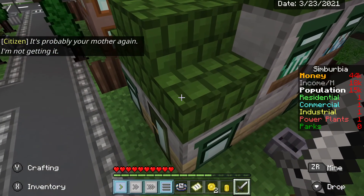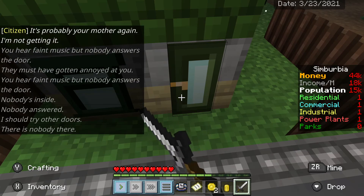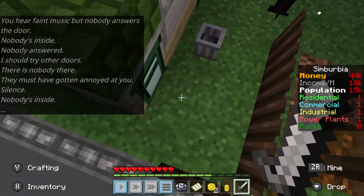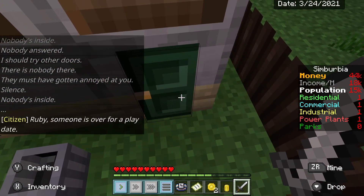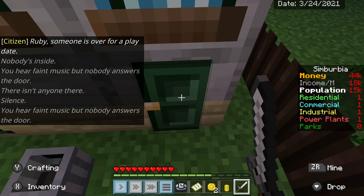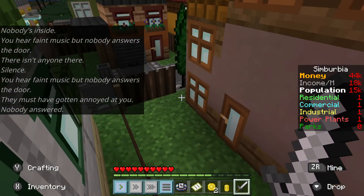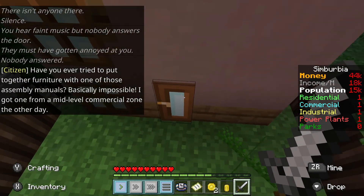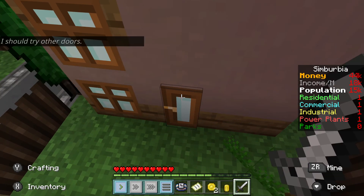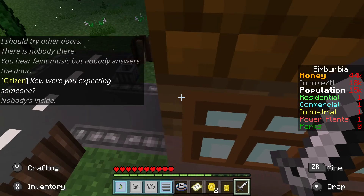I'm just continuing — it's probably your mother again. Oh wow — inside, try the doors. Must have gotten annoyed at me. Oh well, excuse me princess, let me in. Ruby, someone's over for a play date. People do not want to answer me. Probably freaked out by how huge I am. I think these signs are hints but I don't know — kind of going over my head.